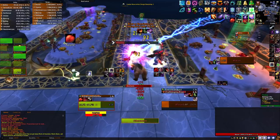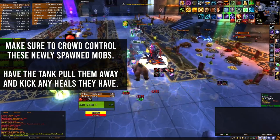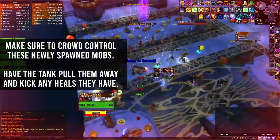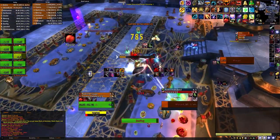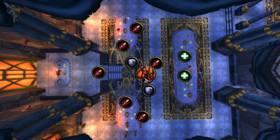Once Moroz reaches 25%, two adds will spawn. You will need to crowd control them or have a tank as well as someone that can kick focus the adds so they do not cast Heal on Moroz. It is very important to keep an eye out for this, as within a few seconds of spawning they can quickly heal Moroz back up to 40% health, which can lead to a wipe. During this fight, keep the boss in the center and move to the sides as needed to avoid the Dance.